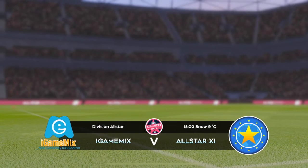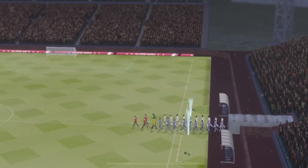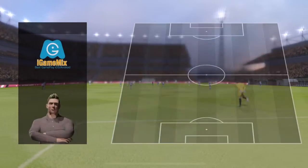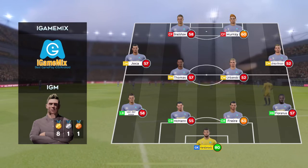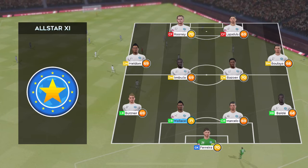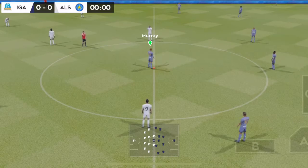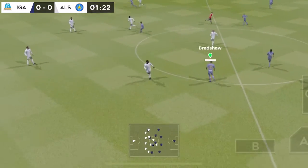Welcome to this exciting match against the division's best players. These matches are always highly anticipated and never disappoint with such a vast array of talent on display. Now let's see how the teams line up today. They're playing a 4-4-2 formation. And this is the selection for the away side. The players can't complain about the atmosphere — it is absolutely buzzing here.